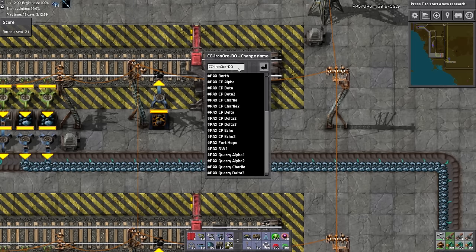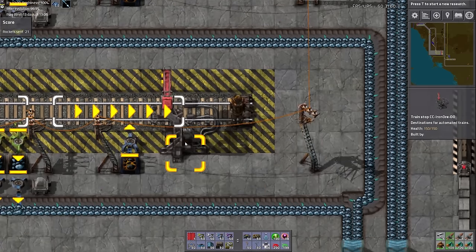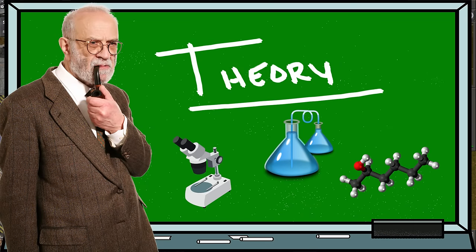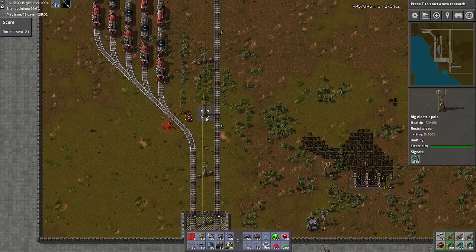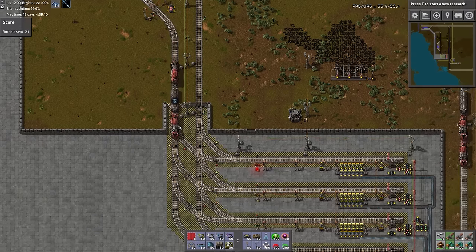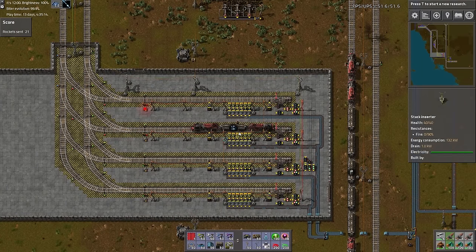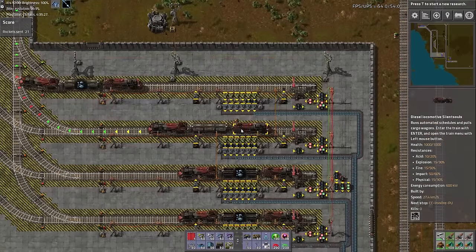Make sure when setting up the individual train stations, all the train stops have the exact same name. Here's the overarching theory behind how this balanced train station is supposed to work. The trains will remain in the train stacker if the offload is full. Once we hit the low quantity condition in the offload, the trains will begin making deliveries. Once the trains start delivering, the individual stations in the offload will be open for delivery if they are below the average quantity for the station.